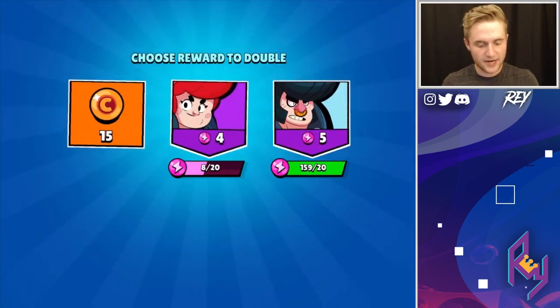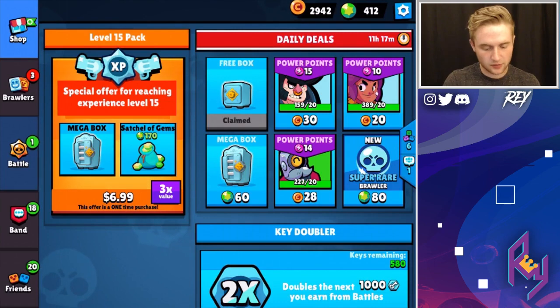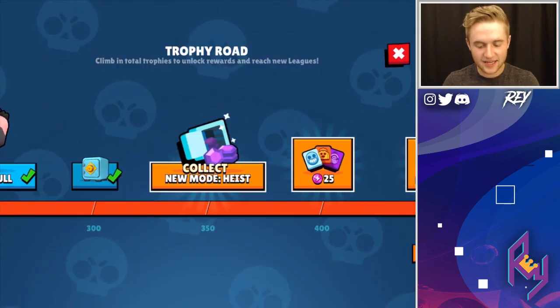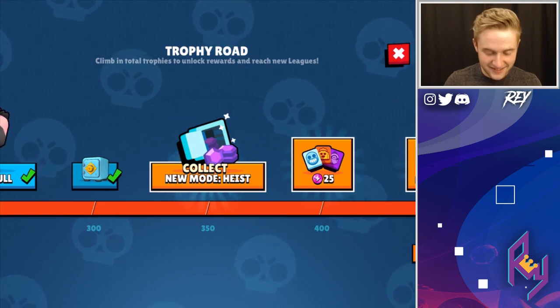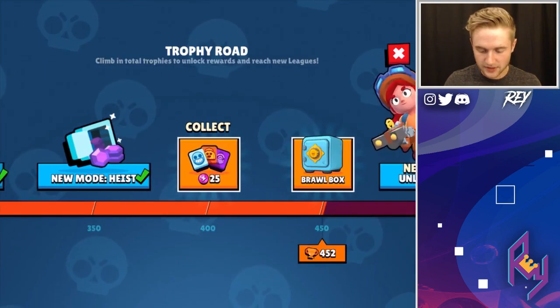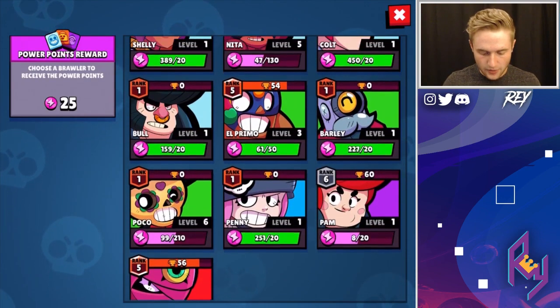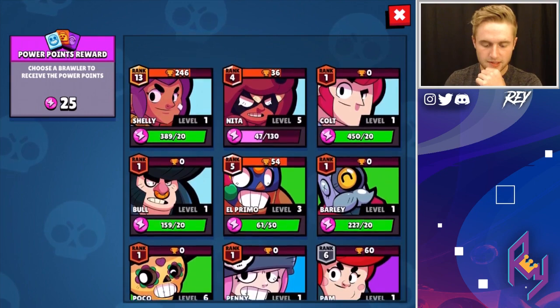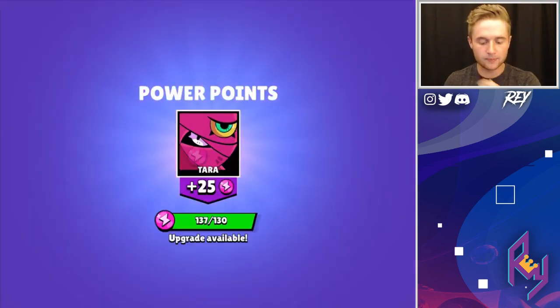Here we go. 30 coins. So let's check out the League Rewards — we're unlocking Heist, that's sick. Power points as well, and we got one Brawl Box in there. We're going to throw on the power points. I think we're going to keep it going — I wouldn't mind having a pretty high up Tara, so I'll give it to Tara here.